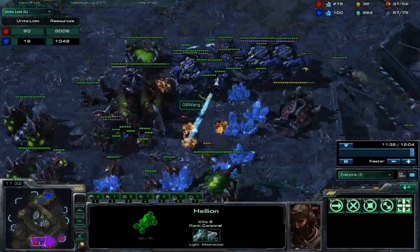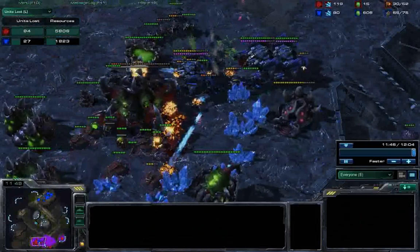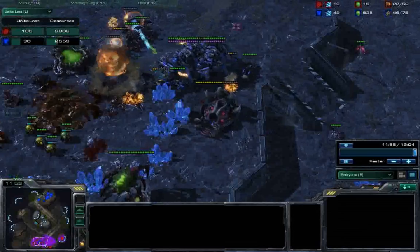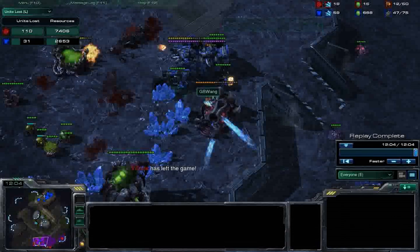Always hotkey your SCVs and set them to auto-repair. Make sure to do that because otherwise you make the stupid mistake I just made — I wasn't paying attention and lost my SCVs. This is one way the Thor rush can lose, but when you see Banelings, just run the SCVs away because Banelings are a terrible counter to Thors, then pull them right back to repair. He actually killed one Thor, which is commendable — most of the time I don't lose a single Thor. Part of that was my mistake from not pulling the SCVs away. This is a really powerful build. Thanks for listening, guys — hopefully this will help you dominate in TVZ.